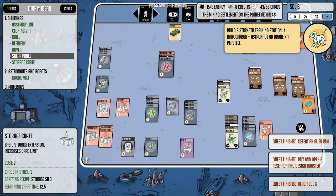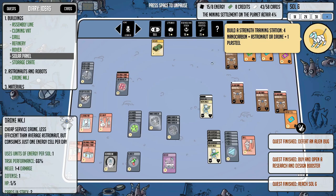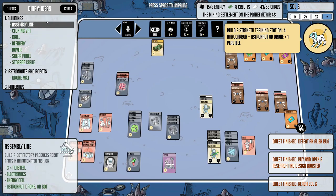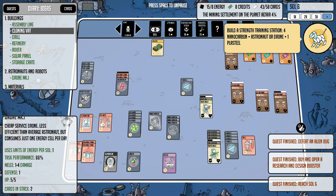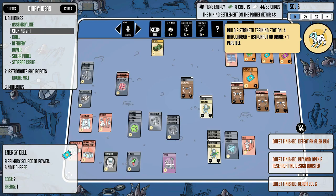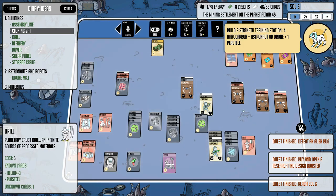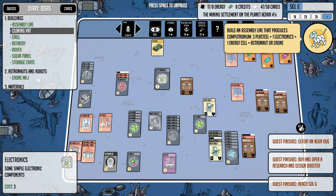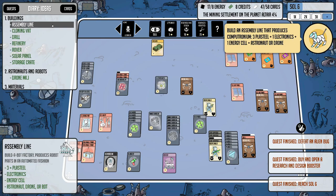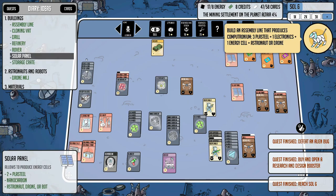The dog's telling us to build a strength training station — four nanocarbon, an astronaut drone, and one plasteel. I'm going to do that, but first I want to turn two of these crates into a silo over here. Large capacity, greatly increases card limit — we discovered this recipe by accident last time. Now let's do what the dog's asking, but first I think I do want to do the assembly line. Three plasteel, electronics, and an energy cell. We can easily make electronics by processing one piece of plasteel, so we'll get a drone to do that.